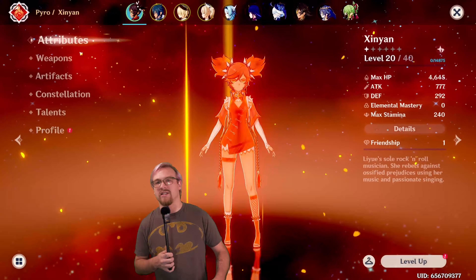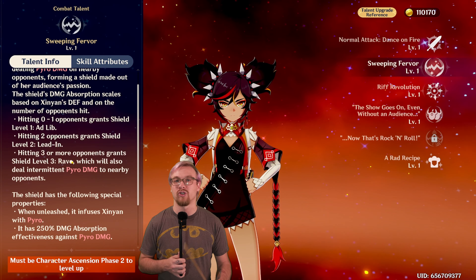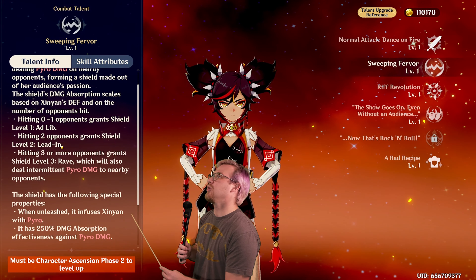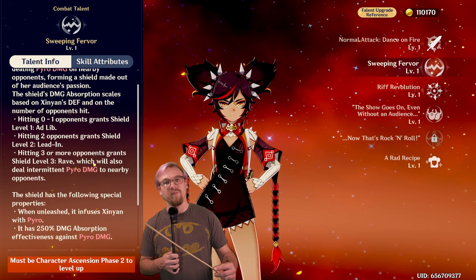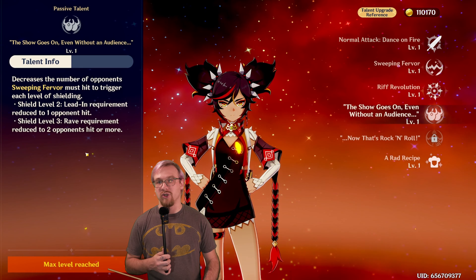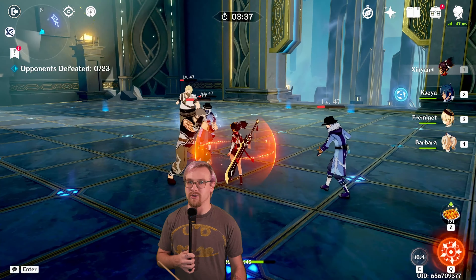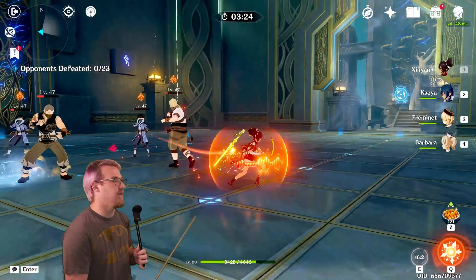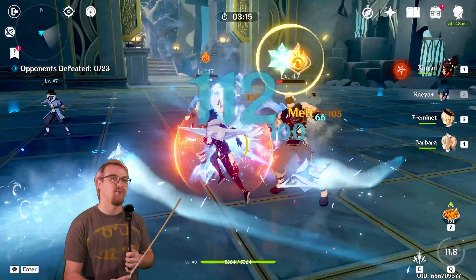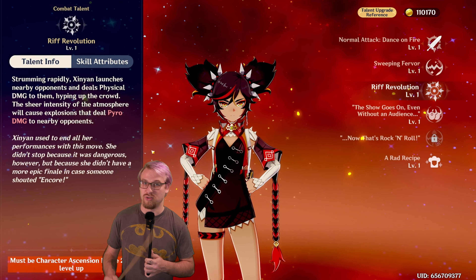Her skill has a level component. When you hit enemies with her skill, it does an instance of Pyro damage and gives you a shield — that's where the level comes in. The more enemies you hit, the stronger the shield. Before her first passive, hitting zero to one enemies gives level one, two enemies gives level two, and three enemies gives level three. Her passive decreases the requirement: hit zero enemies for level one, one enemy for level two, and two or more for level three. At level one and two, it's just a normal Pyro shield. At level three, you get a shield that pulses Pyro damage every so often — the strongest shield that also reapplies Pyro regularly.